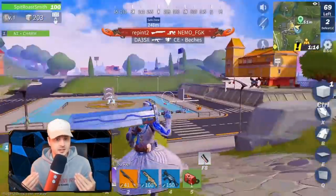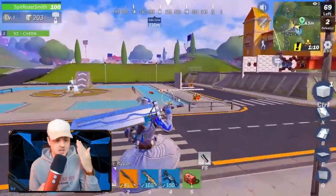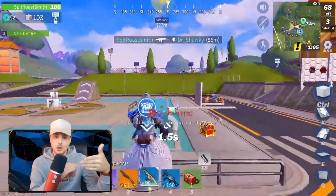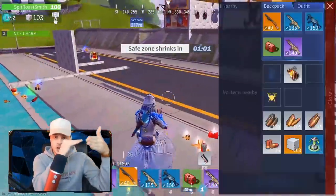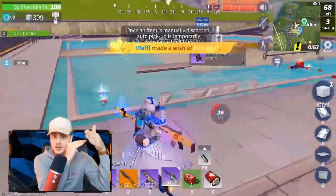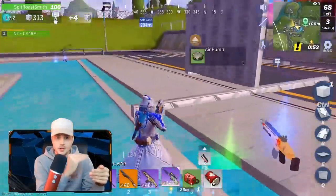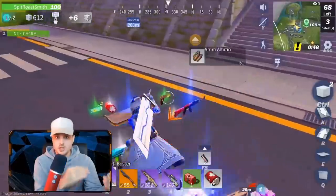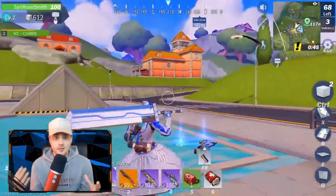A lot of people are using the wall-floor technique to gain high ground really quickly. You put a wall out, jump up, place a floor, and repeat — wall, floor, wall, floor — getting to the sky really fast. Developers just need to reduce the height of builds so people can't exploit this jump, forcing players to use 90s and other traditional methods instead.